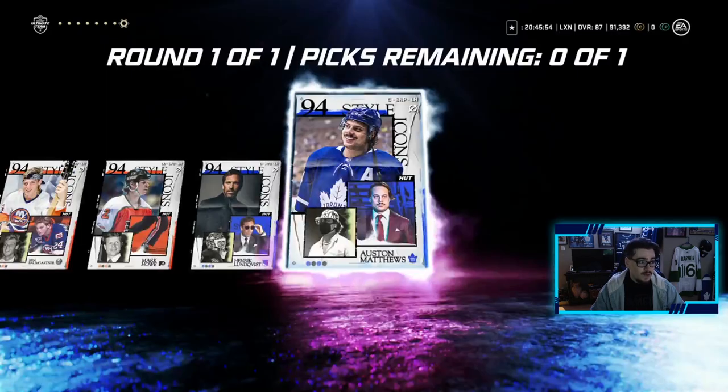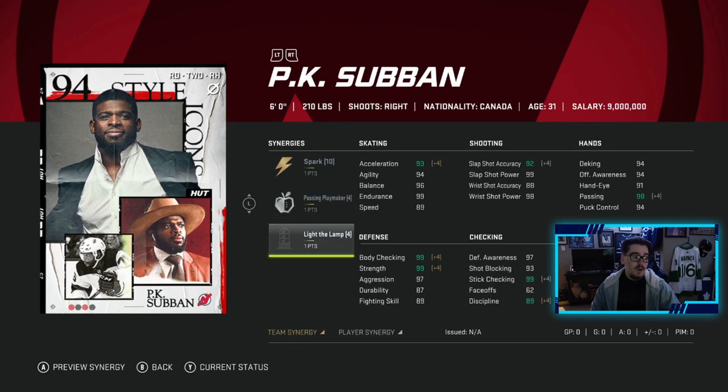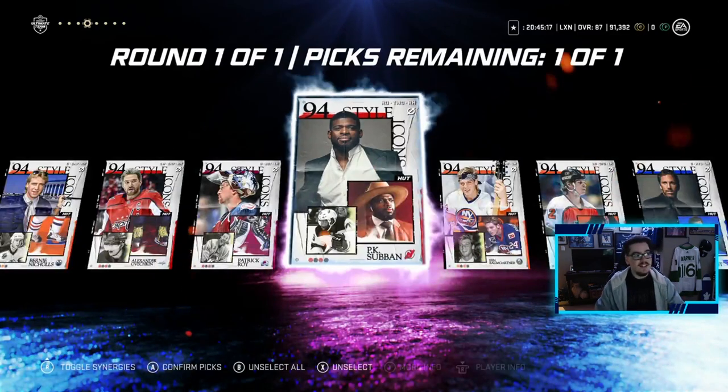We cannot take the 94 because we are close to the 95, so we are taking PK Subban. He has Spark, Passing Playmaker, and Light the Lamp. Look at this card: plus three to speed, 92 speed with that plus three, 99 balance — good luck knocking this guy off the puck — 93 acceleration, 94 agility, 92 slap shot accuracy, 99 slap shot power, 91 wrist shot accuracy, 98 wrist shot power. Offensive awareness is great, hand-eyes great, passing great, body checking 99, strength 99, stick checking 99, discipline 89. This is a no-brainer.